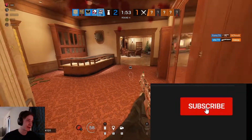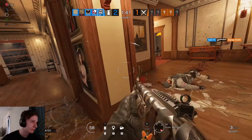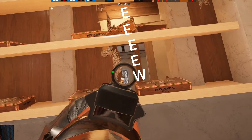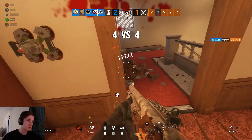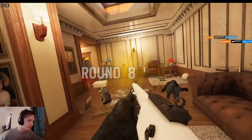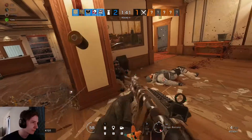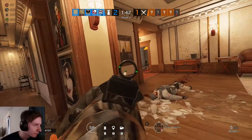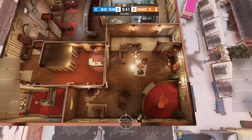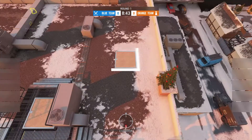Before we move forward, please don't forget to subscribe — it's free and easy and you can always unsubscribe later. This solo strat on Cafe Bar Cocktail works so well. If you're not using it, you're missing out on a lot of easy kills and free rounds. But I don't want you to miss out, so let me show you how to do this. In this hold, we'll be holding down all of Cigar, keeping them from taking piano control or bonus hatch control from the red stairs hatch.